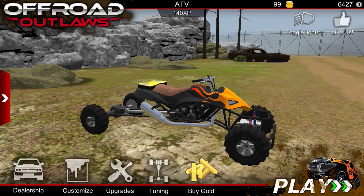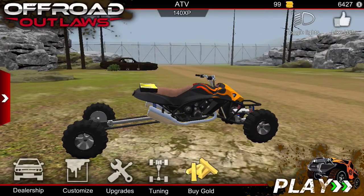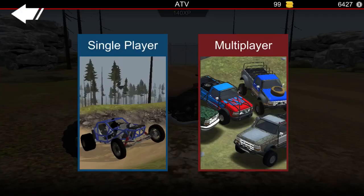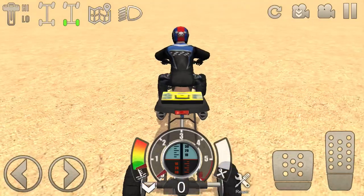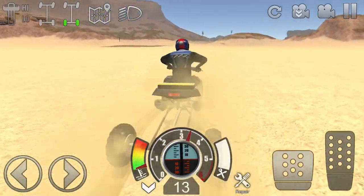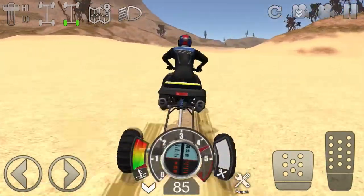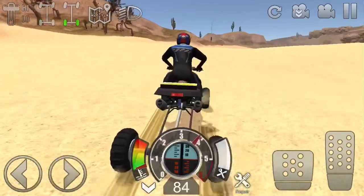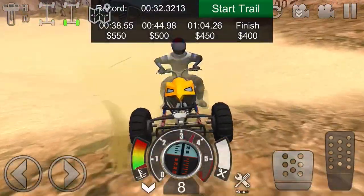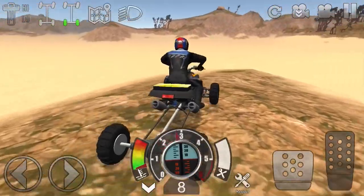Today I'll be showing you how to get parts for the findable vehicles. Right now I have the Cuda and as you can see I need all the parts. It is actually very easy to get the parts — what you want to do is go to desert, and if you watch my farming video, you pretty much do the exact same thing: just drive around this little course and you should find part boxes. If you're also trying to get some money, this is actually very quick.